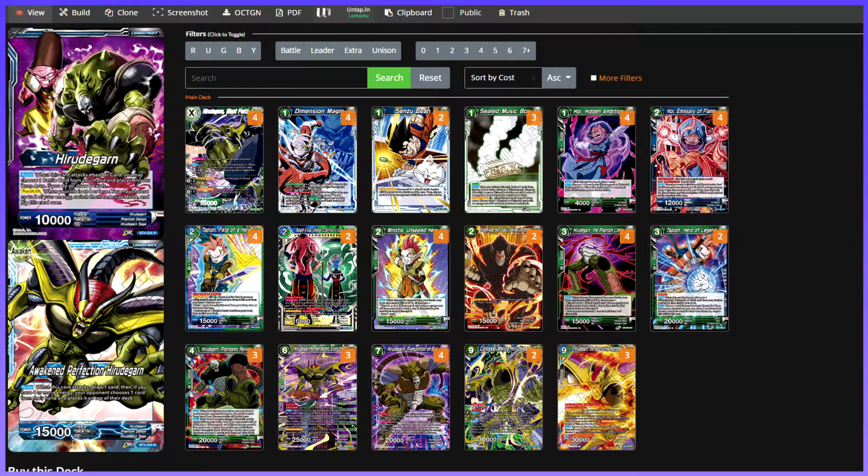Contamos con dos amenazas muy grandes: Colossal Malice y el Nygmer, los cuales son bichos muy difíciles de quitarse de en medio en muchos aspectos, y además de ello unos descartadores o reseteadores de mano bastante molestos. Vamos a empezar primero con las cartas que rodean el deck antes de hablar de la cadena.